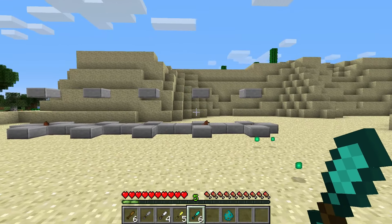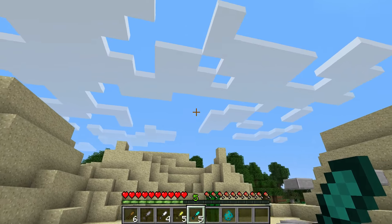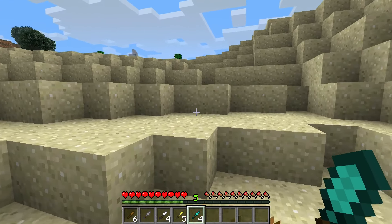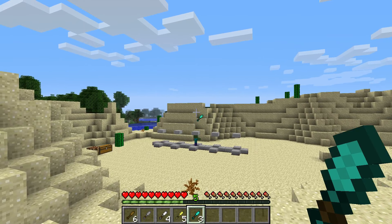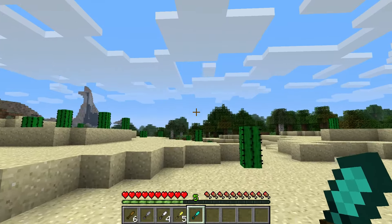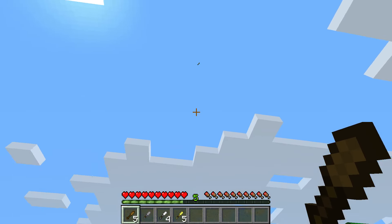It works kind of the same way a snowball does — you right-click to throw it. But these things do have distance, so let's actually see how our marksmanship is. Even at range it still does the same amount of damage, and you can just uber chuck these things.